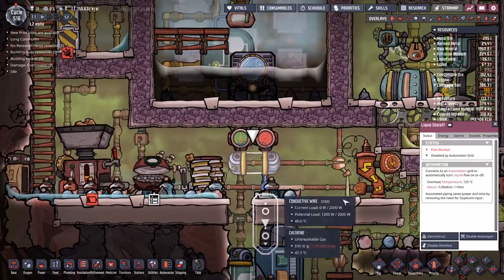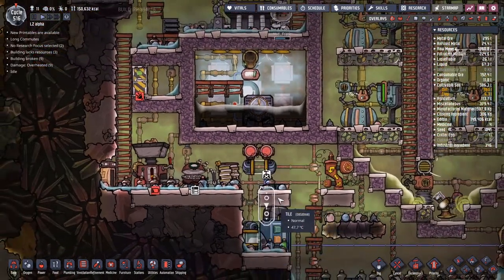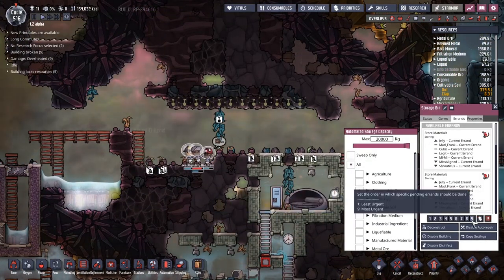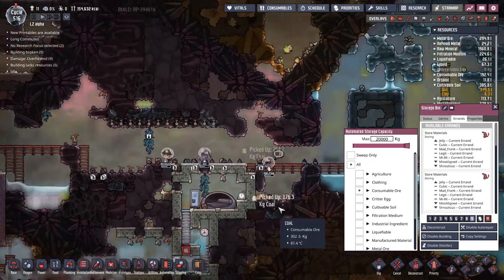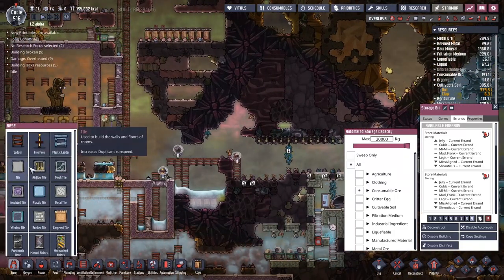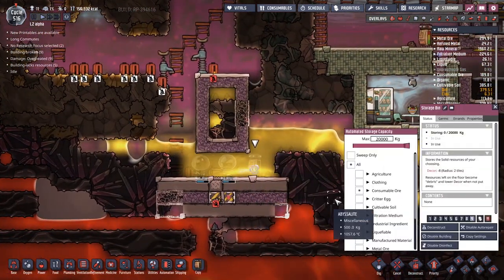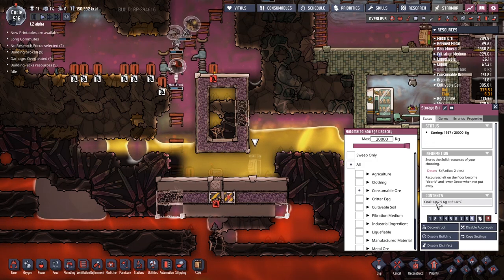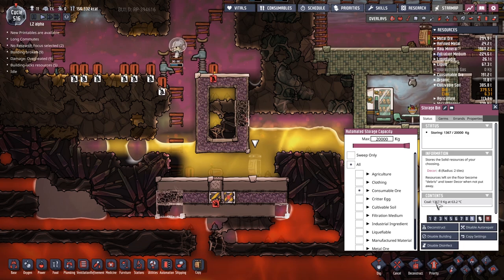Now that we've done that, let's think about where this valve shutoff is going to go - we need to destroy that. Then quickly hitting the errands and setting the storage bin back to nine where all the coal goes to make refined carbon. Look at all these volunteers that came along - totally volunteers, not forced into it by the Rad Alert system at all. The big question we have to answer today is whether all 1,367 kilograms of it gets turned into refined carbon.